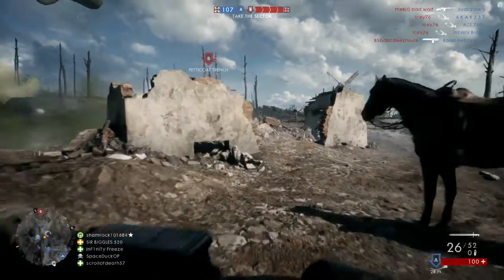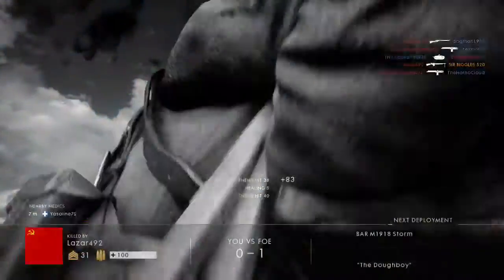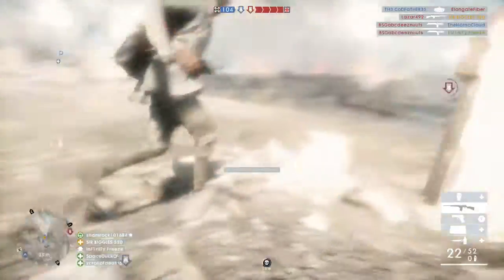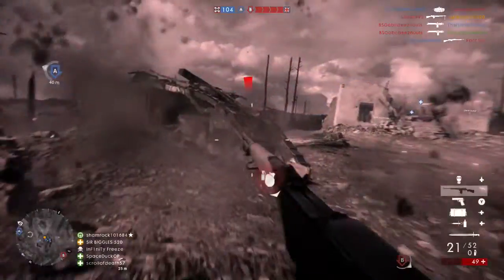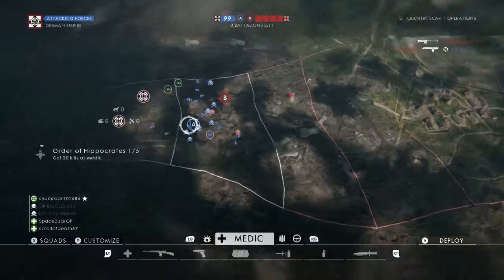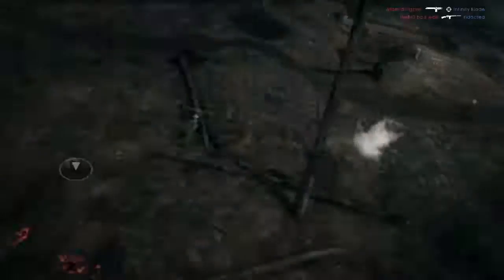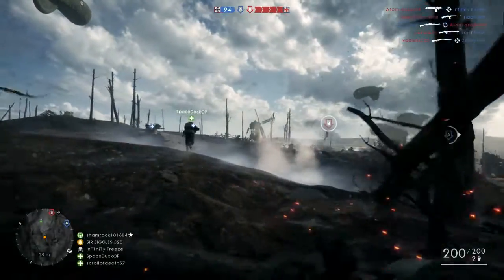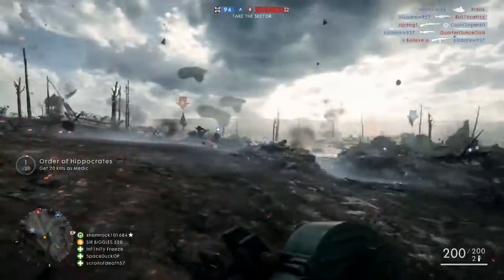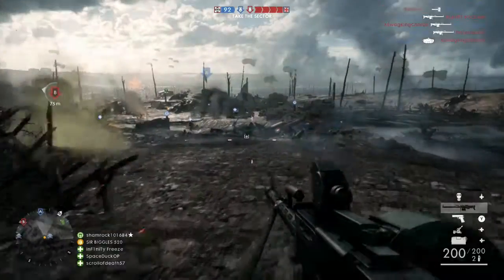For classes, you have the standard four to pick from, plus elite classes. There are also vehicle classes — if you choose to spawn in a horse, tank, or plane, you actually have a class that comes with it. In previous Battlefields, you'd pick, say, recon, and when you jump out of a plane you'd have a recon class. Not this time — when you jump out of a plane, you're in the pilot class, which has its own weapons and gadgets, which I find pretty cool.